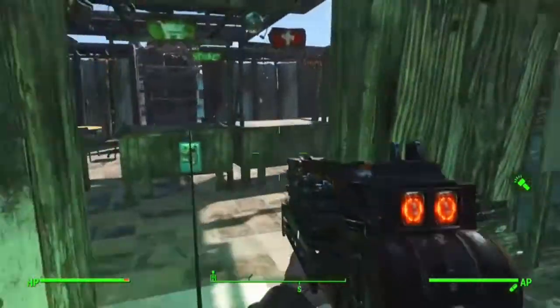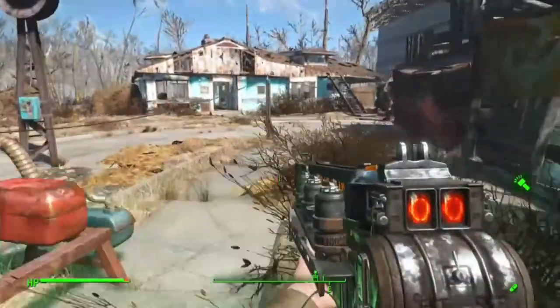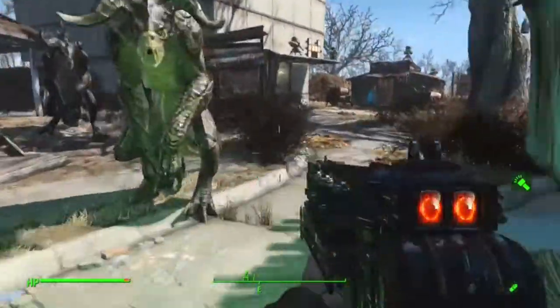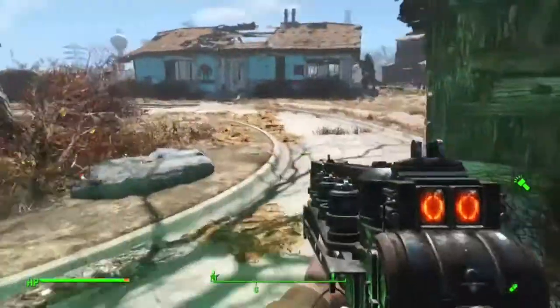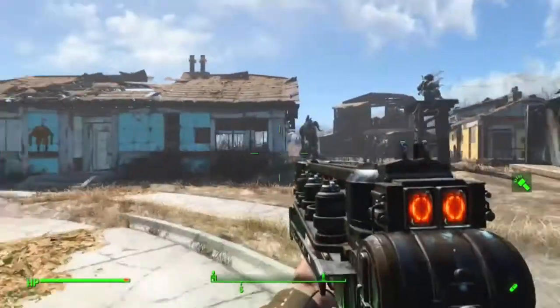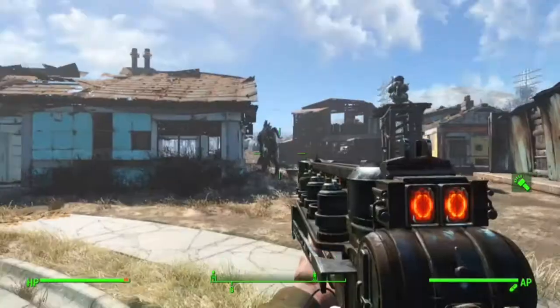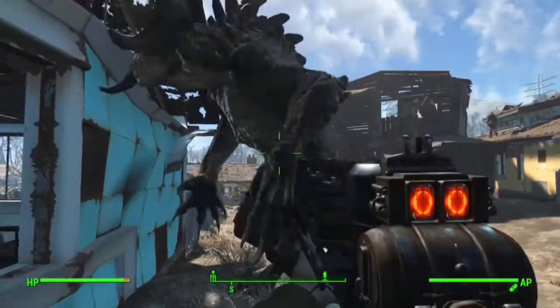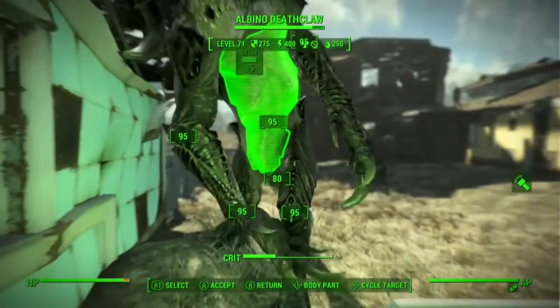I'm actually gonna look in here quick. As you can see it's pretty empty because of this weird glitch thing. I'll go show you where they all are. Let's look for my albino — there he is. He's not really looking like the albino right now, probably a glitch. I actually have all of them about ten levels apart from each other — all of my deathclaws.